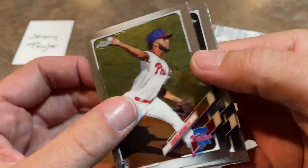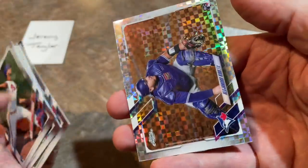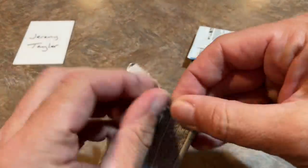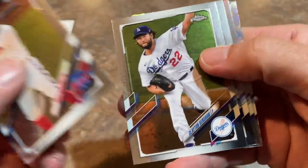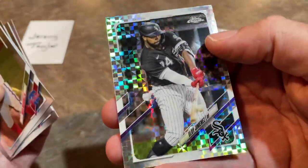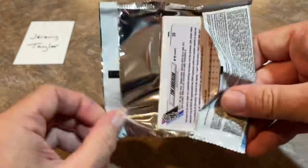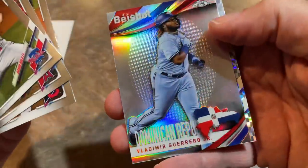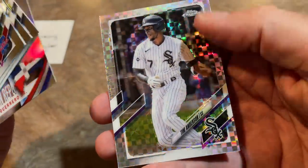Next up we've got Adonis Medina, Isaac Paredes. Here comes an X-Fractor after the Tatis — it's going to be a rookie card of Alejandro Kirk, not too bad. I also found an Eloy Jimenez jewel case of rookies. And there's his X-Fractor — Eloy Jimenez. If I had to list my top 20 favorite players, Eloy Jimenez would be there. Shohei Ohtani, Shane Bieber. We've got Vlad Jr. — definitely top 5 for me — and Tim Anderson, a very good player. X-Fractor.